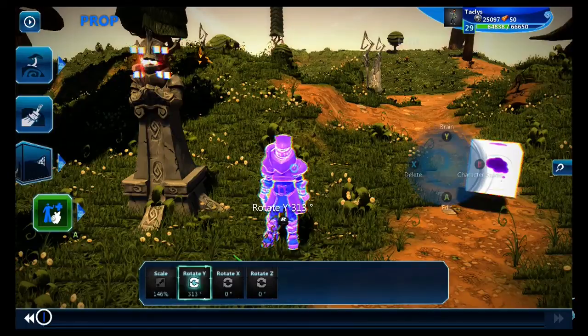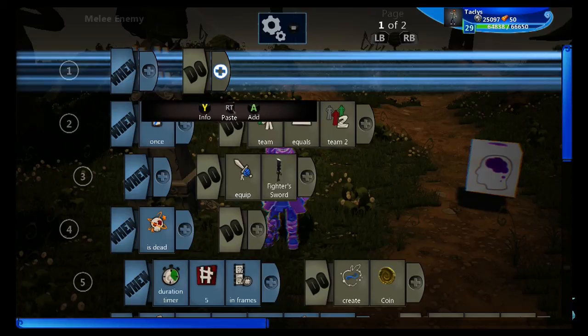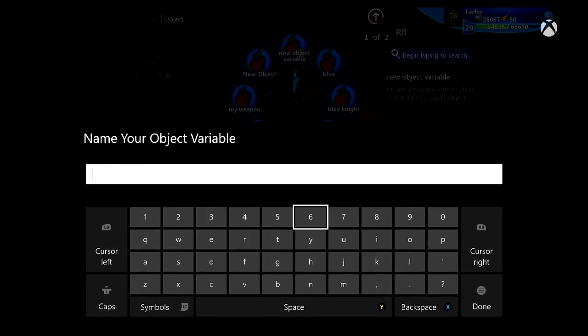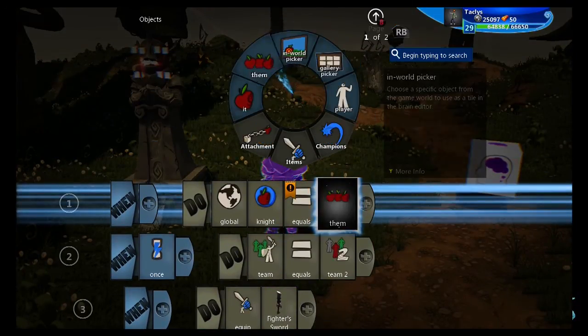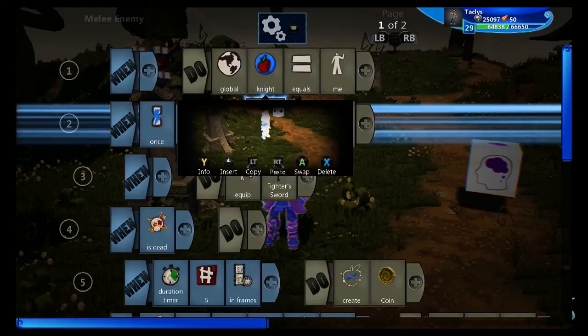First, we need to make a tweak to our boss so that other objects can target him in every form of his, every time he spawns. If you were here for a previous tutorial, the way that we're spawning our boss is via template, so we're having to make him an object into an object variable. I'm going to name this variable 'knight.' Now he can be identified anywhere as a global knight every time he spawns.